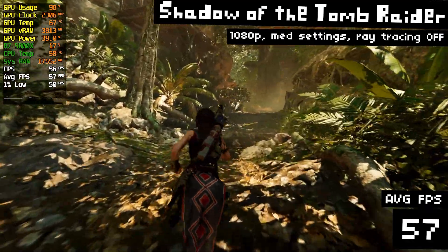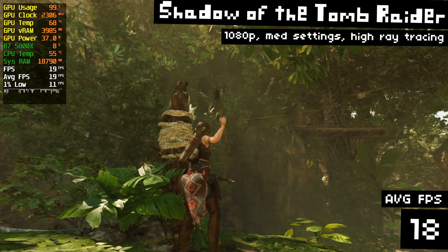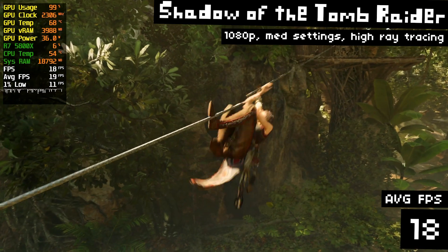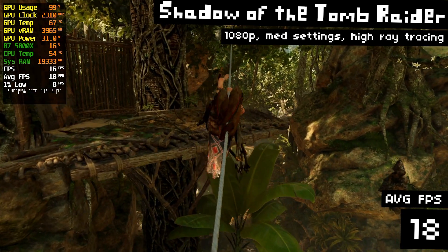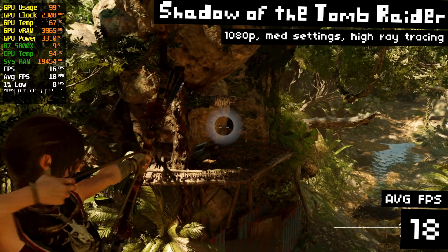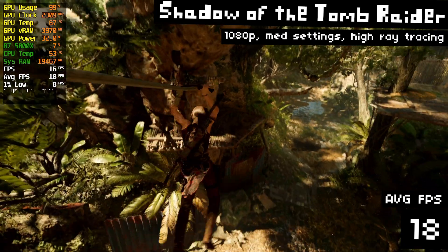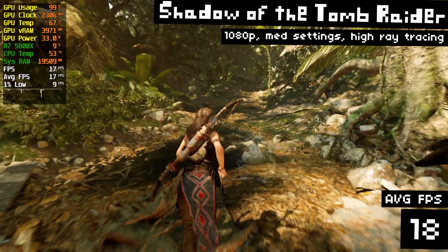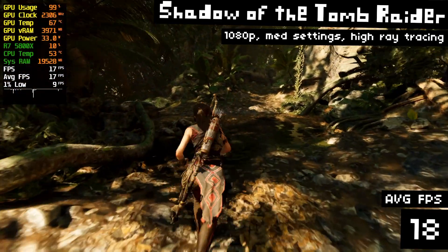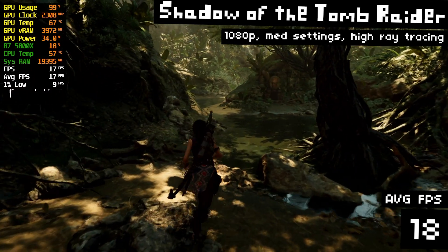But we're not here to gush about the performance of this GPU — we're here to punish it. So let's turn on ray tracing right up to high. And it's gone down a lot. Toggling that ray tracing drops us down to 18 FPS, which is not really playable. For games like this — third-person exploration games I play with a controller — I could possibly get away with sub-30 FPS, maybe down to 24 in a worst-case scenario. But sub-20 FPS is a definite no from me.